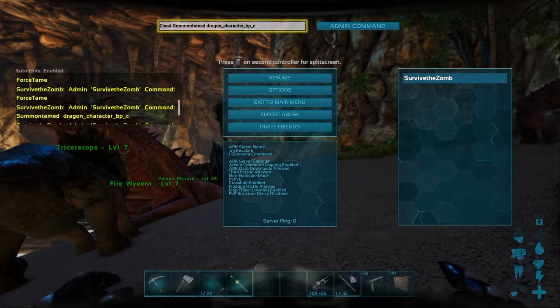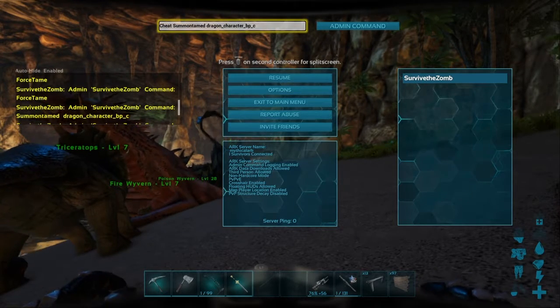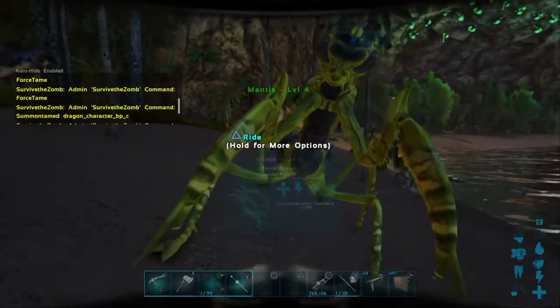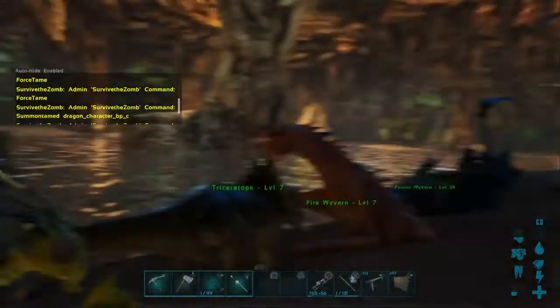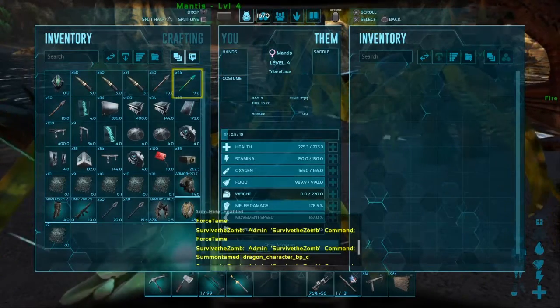Let's try a mantis — those are also exclusive to Scorched Earth. Just type 'Mantis' and boom, right there. You can ride it already — you don't need a saddle, but it looks a little weird.